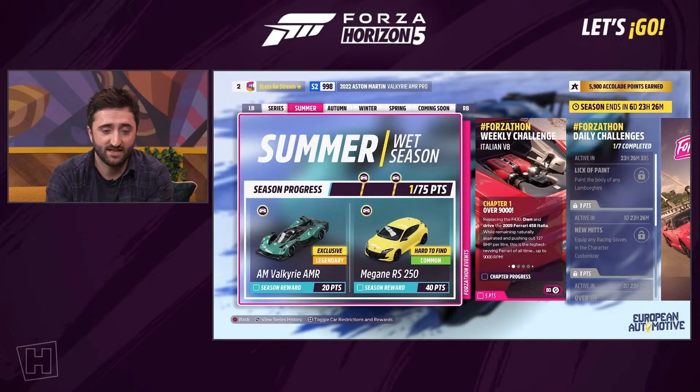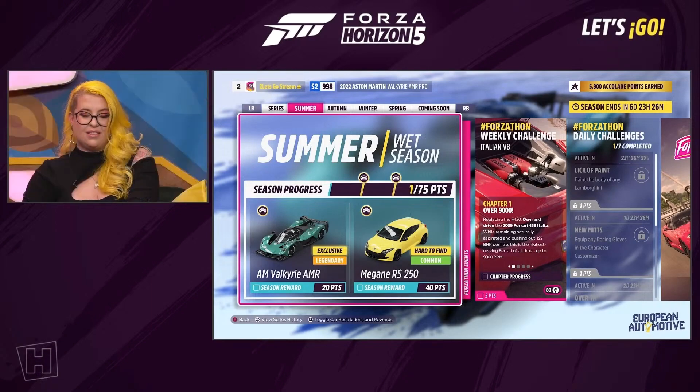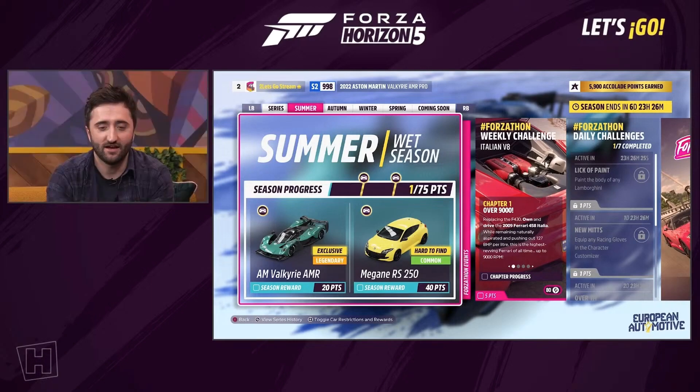We had Forza Let's Go this Monday and they showed the cars that will come in the next season, which will start this Thursday the 27th. With the theme of European Automotive, we will have 12 European cars coming to the game.